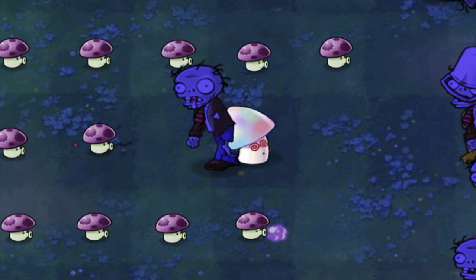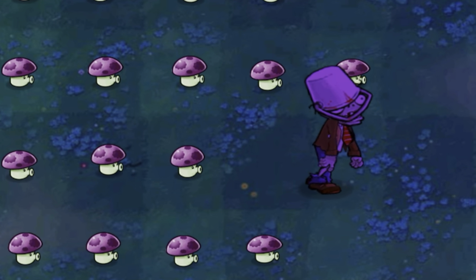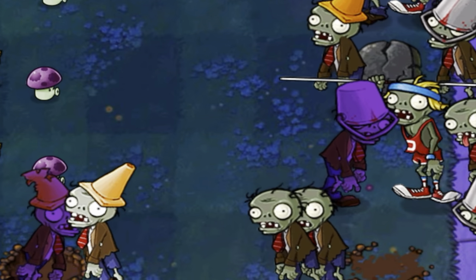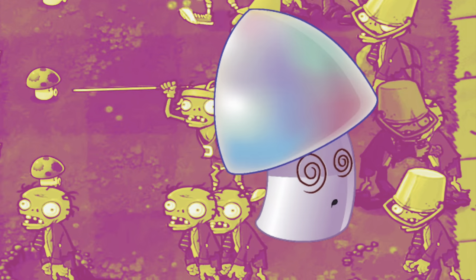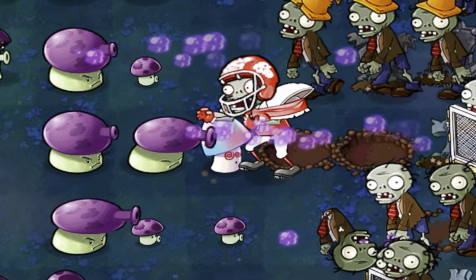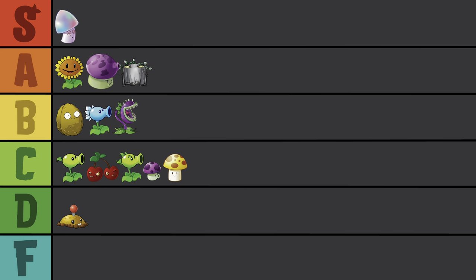Yet another plant the community has deemed unhelpful. Sure, I can use a Squash and effectively do the same amount of damage, but that hypnosis effect is the coolest thing ever. Making the zombies fight their own kind is such a cool thing to have in a tower defense game. Not to mention that psychedelic look — the red swirly eyes are just the icing on the cake. If you want a totally epic and cool looking plant, it's hard to beat Hypno Shroom. S-tier, baby.